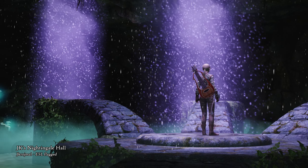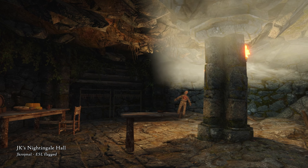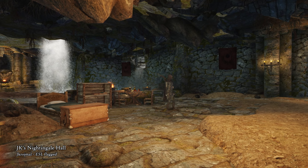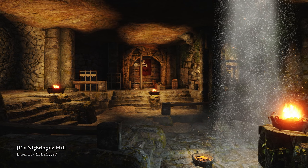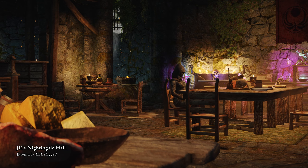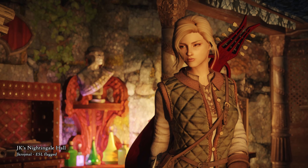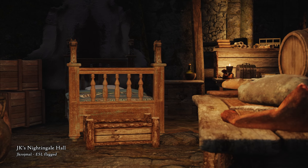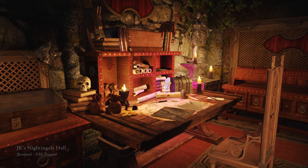JK has released a new location overhaul, this time upgrading the Nightingale Hall, the home of the master thieves in the service of Nocturnal, the Daedric Prince of Darkness. In vanilla, this space is nothing to brag about, but with JK's Nightingale Hall, it's transformed to a place you can actually call home as a Nightingale Thief. The main hall feels cozy now, with the shared dinner table and fireplace chairs, and the bedroom has been revamped completely. Stylized crafting stations have been added, and the subtle details everywhere make the location feel more lived-in and alluring.